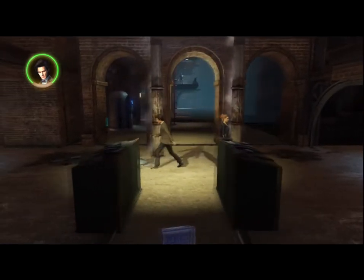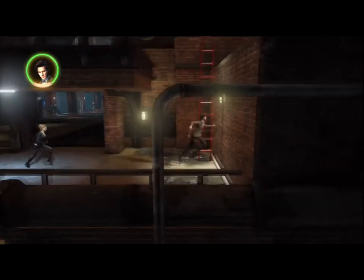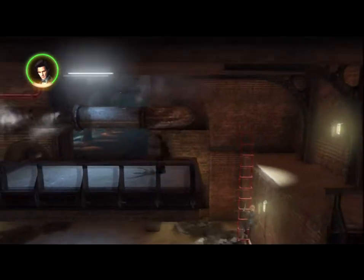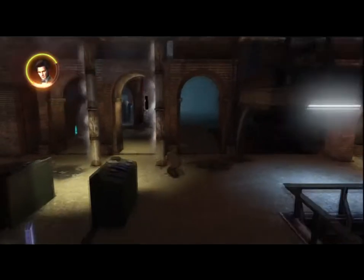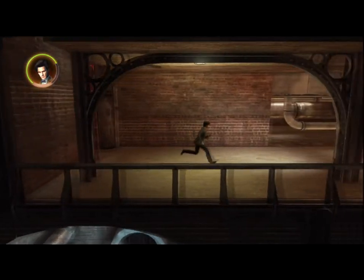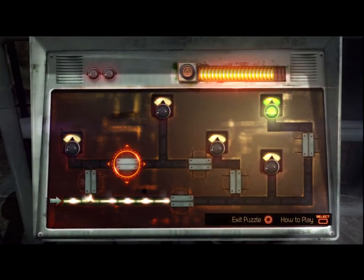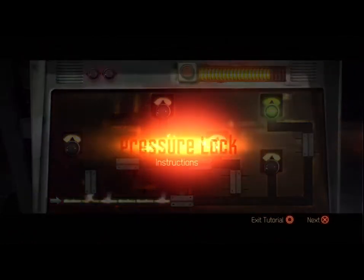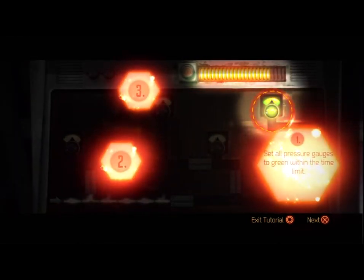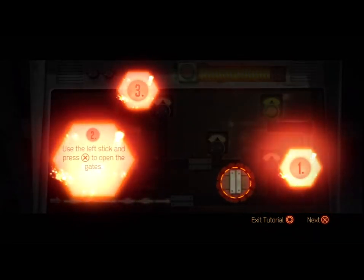How do I get this? There's a TARDIS journal. How do I get it? Let's climb up here. Okay, so that didn't work. Go back to the puzzle, let's figure it out again. Let's look at how to play — Pressure Lock. Set all pressure gauges to green within the time limit. Use the left stick and press X to open the gates.